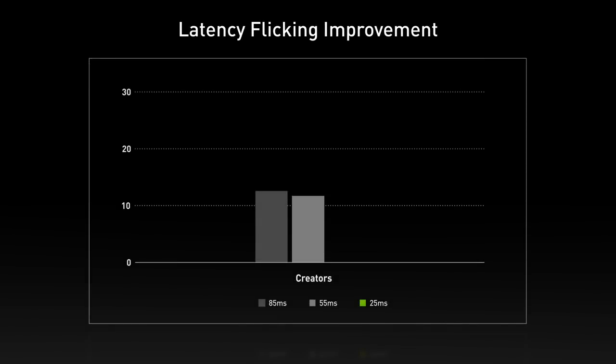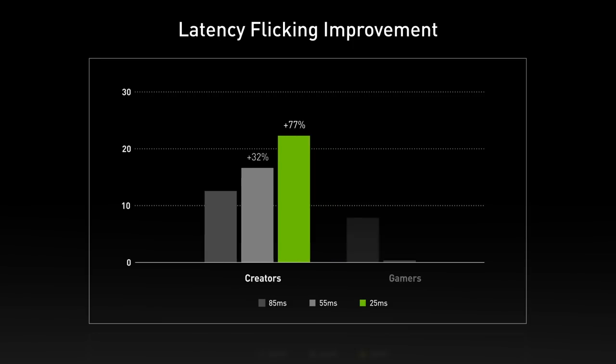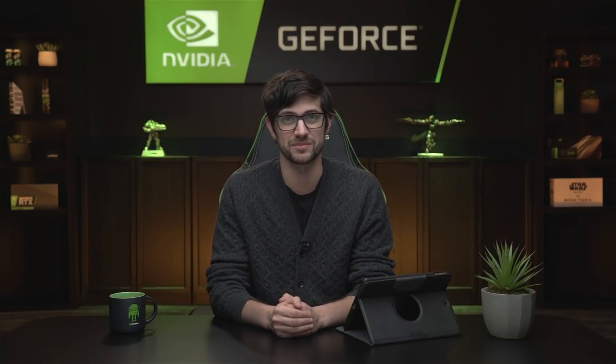In Latency Flicking, creators improved by 32% going from 85 milliseconds to 55 milliseconds, and 77% going from 85 milliseconds to 25 milliseconds. Gamers improved by 45% going from 85ms to 55ms, and an incredible 96% going from 85ms to 25ms — that's almost 2x better at flicking just by reducing system latency.